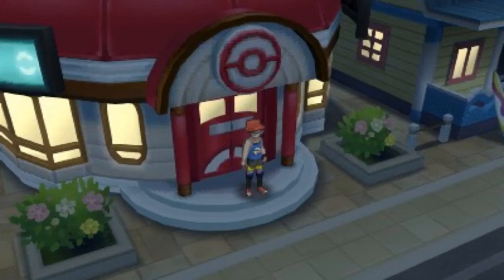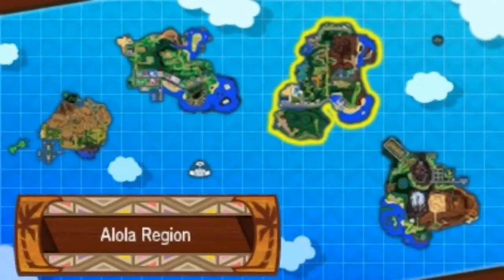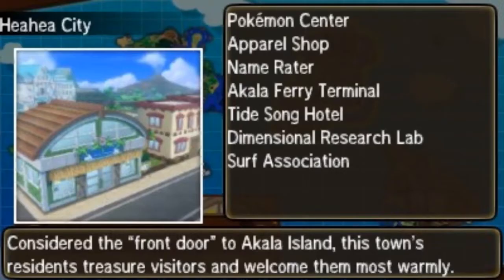What's up guys, it's Ripley with the Hilarial Gaming Network. I'm going to show you guys how you can change the controls from motion controls to the circle pad for the Ultra Wormhole mini game in Pokémon Ultra Sun and Ultra Moon.